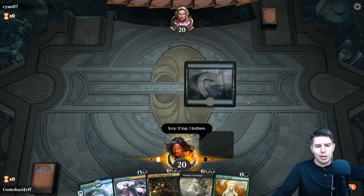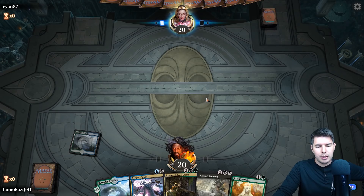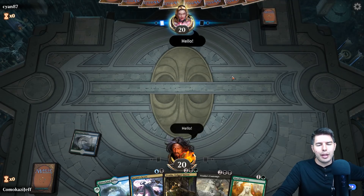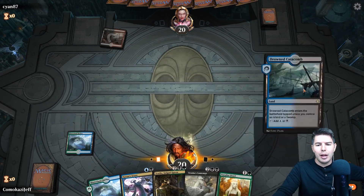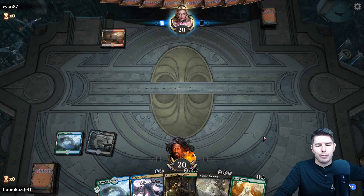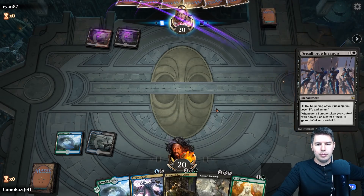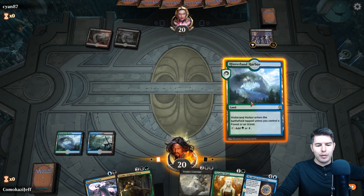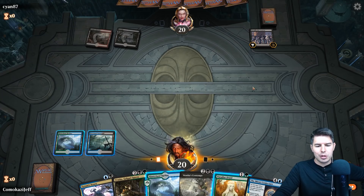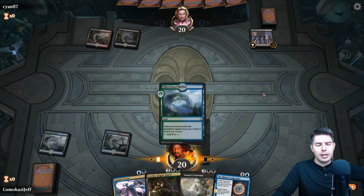We need to find our black source — we have more black than blue in this deck. They have an Aria which may make me change my deck a little. Drowned Catacombs — not too shabby. We have Tyrant's Scorn if we need it, and we're going to try to get down Paradise Druid. We can get to Vraska and Dread Horde Invasion — we can kill that with Vraska, but we also lose Vraska. Let's get down Paradise Druid.